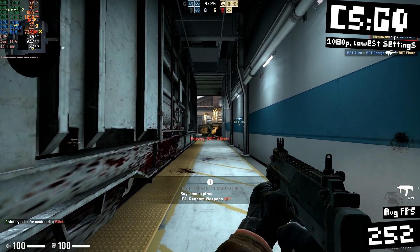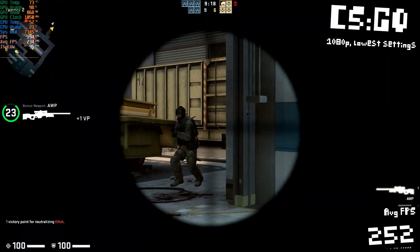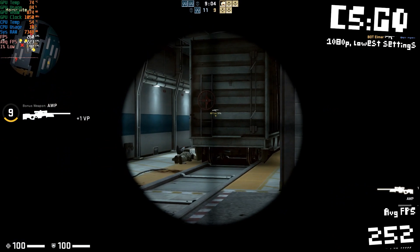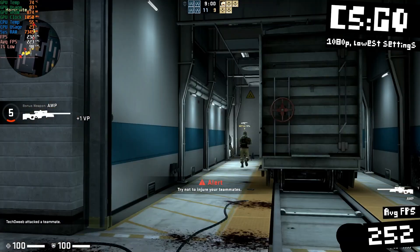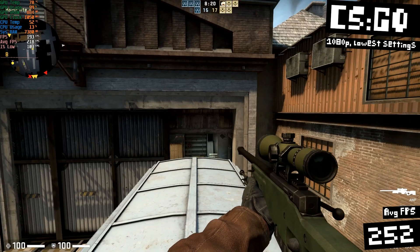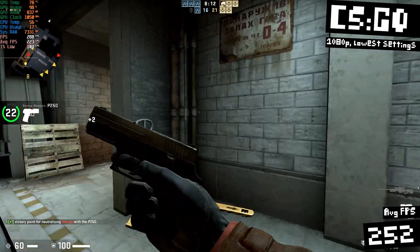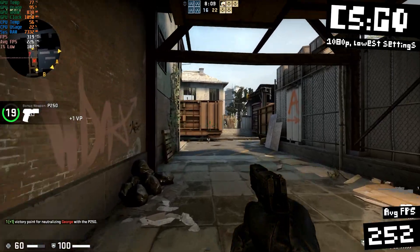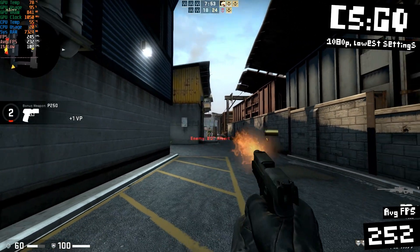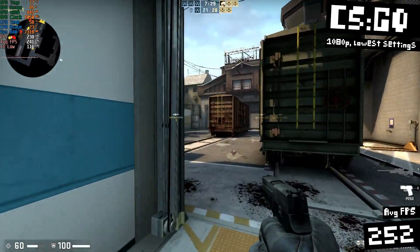CSGO ran great, as you'd expect. Running at 1080p with low settings for that competitive advantage I need in my bot matches, I got 252 FPS on average. If you had a 240Hz monitor, you could definitely take full advantage of a GPU like this. When I tested the HD 7870, I only got 164 FPS on average. I don't have a great explanation for that — maybe something was going on with my system or a driver thing. The frame rates are all over the place in this game depending on the map, so think of this FPS as a general ballpark figure of what you could expect.